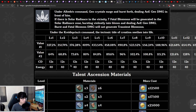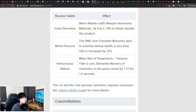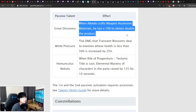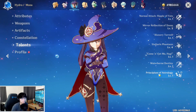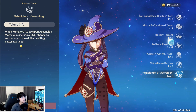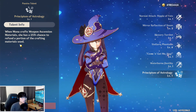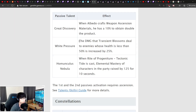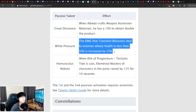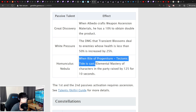The burst skill has a 12-second cooldown and an energy cost of only 40. For his talent materials, he uses the Ballad books as well as the same Divining Scrolls, and the weekly boss material from the Childe fight. His general passive is quite interesting — when Albedo crafts weapon ascension materials, he has a 10% chance to obtain double the product, which is more potent than Mona's passive that gives a 25% chance to refund a portion of crafting materials. His first ascension passive increases the damage Transient Blossoms deal to enemies below 50% HP by 25%. His ascension 4 talent buffs party Elemental Mastery by 125 for 10 seconds when his burst is cast.